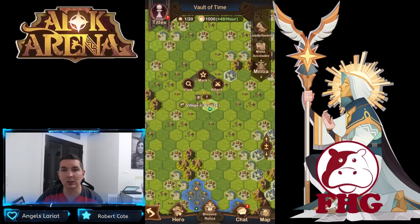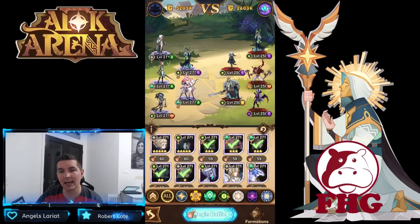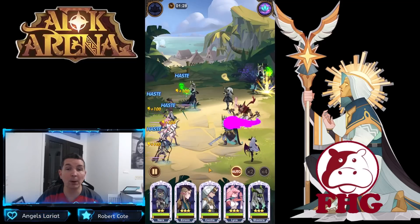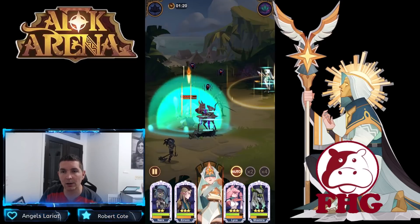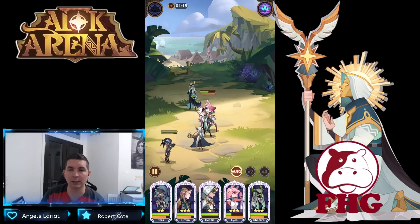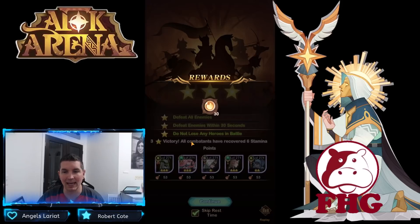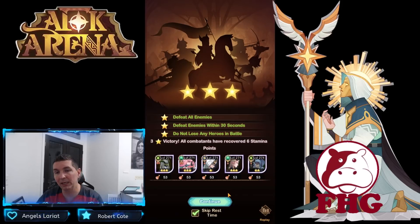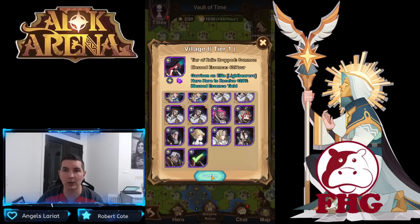Let's look at a Village 1 — it's green, trivial. Even though we use one stamina on the reset, we know we're going to win this one. We want to win at three stars, meaning we do not want to lose any heroes. If we lose a hero we lose stars. Winning gives us plus six stamina: two for defeating the enemy, two for defeating enemies within 30 seconds, and two more for not losing any heroes.